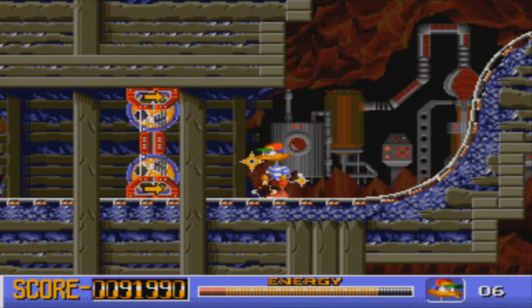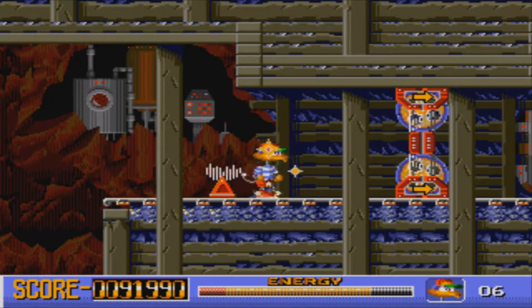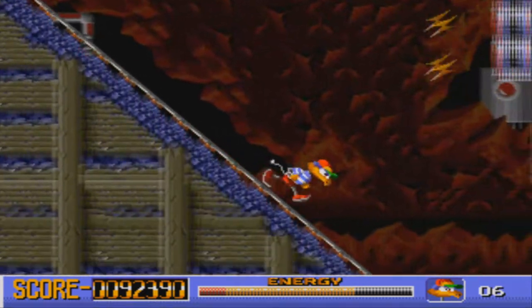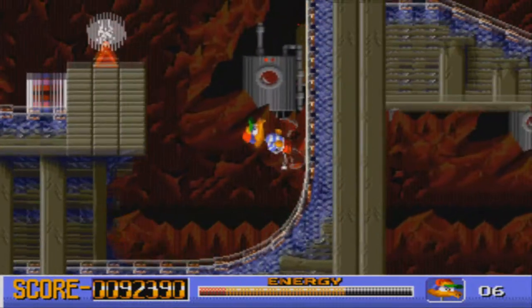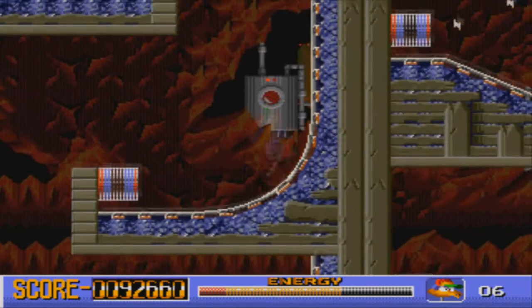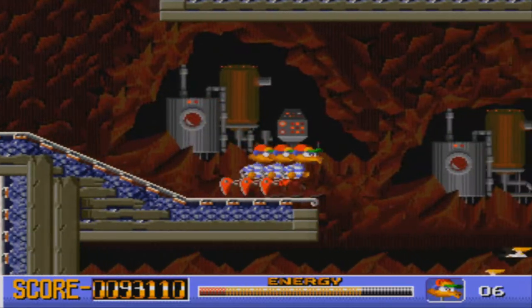Damn it, gotta go back. This game is based off of time, so that's quite a good reference there really, if you think about it. Jump here, get the invincibility. Killing the weird robotic seahorse things - they look like seahorses, I guess. Fire straight down and there we go! Lovely!